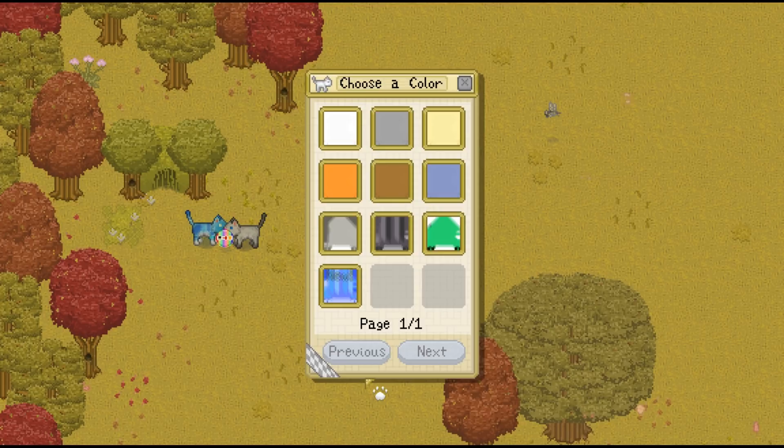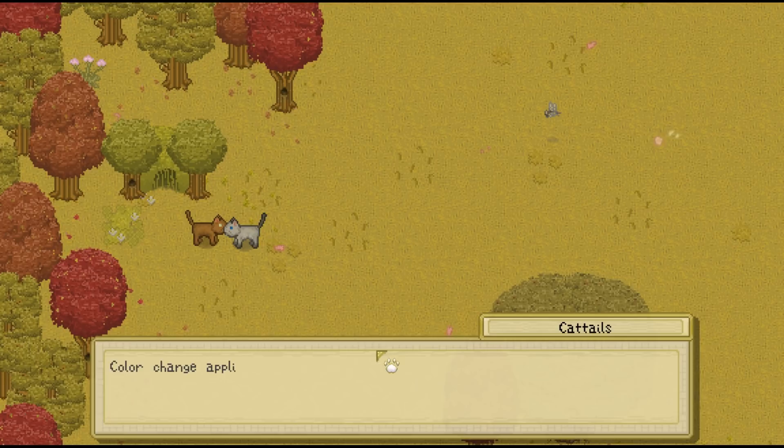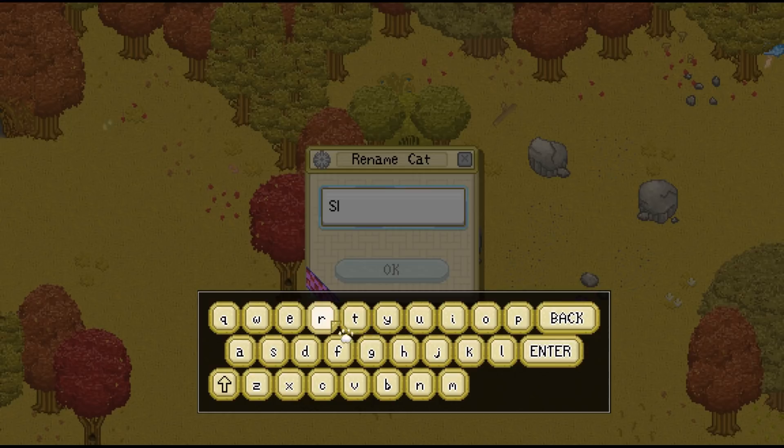We don't actually have the pelt yet, so we'll have to change that again in the future. That's something that's going to be important to keep in mind. So I'm just going to go to chocolate there first and we'll change these again in the future. And our shopkeeper is actually going to be Storm — Storm is Overcast's other sister. I feel like she would be a good shopkeeper.